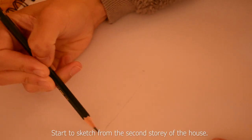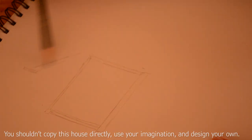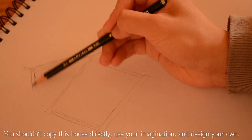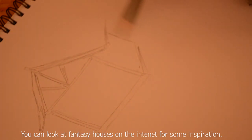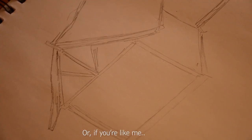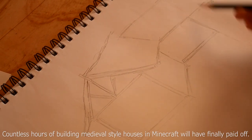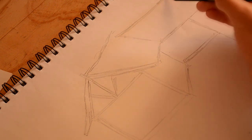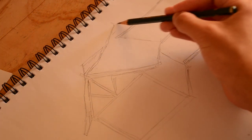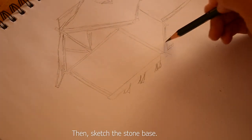Start a sketch from the second story of the house. You shouldn't copy this house directly — use your imagination and design your own. You can look at fantasy houses on the internet for some inspiration, or if you're like me, countless hours of building medieval style houses in Minecraft will have finally paid off. Then sketch the stone base.